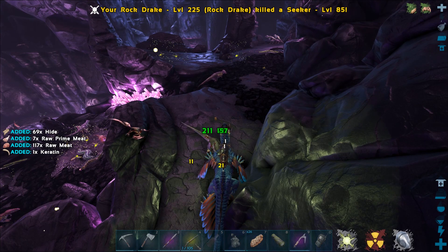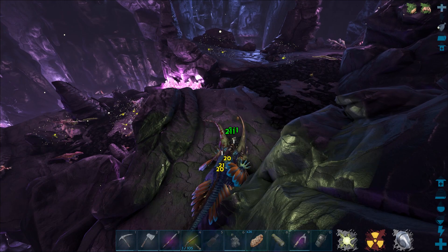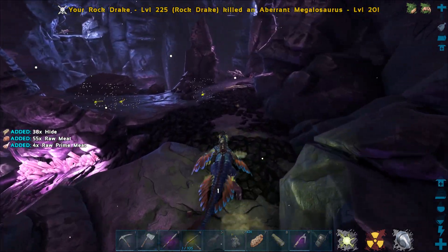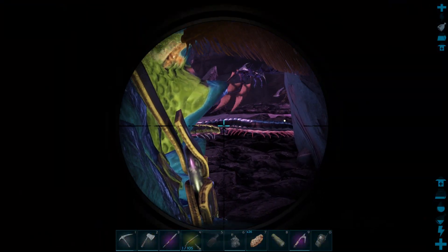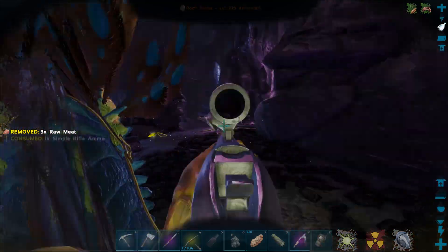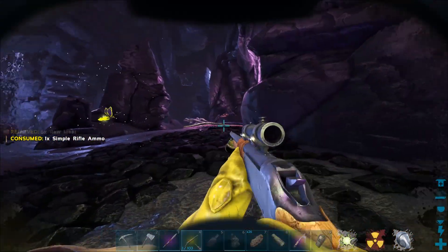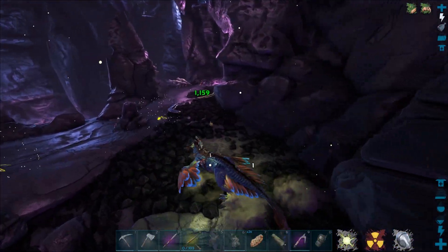Okay, that was a level 150 carno — there we go, got that one. What is with the arthros, I'm so confused why it's not working. I'm completely unable to shoot from on top of the rock drake — when I dismount it starts working. That is so dumb.